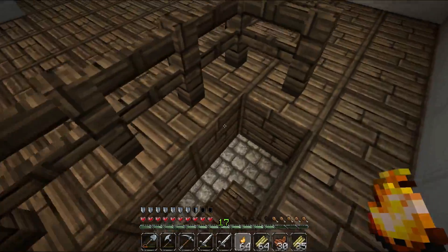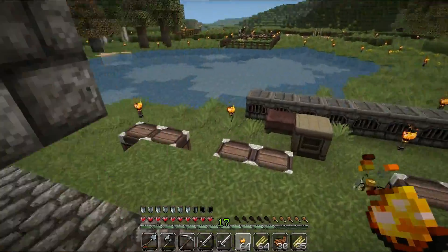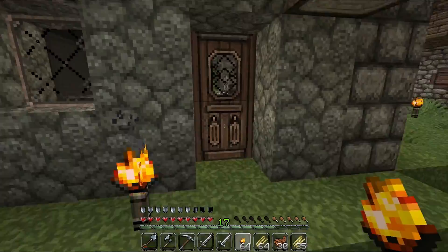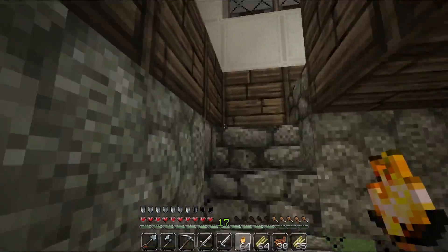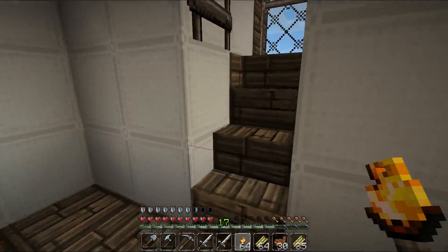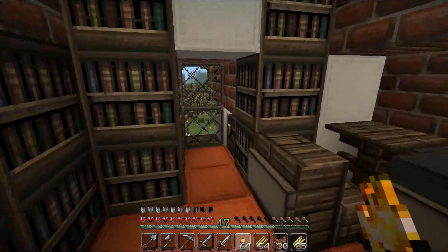Let's take a look at another one. There's the chicken. This is the dining room, and upstairs we have the bedroom.